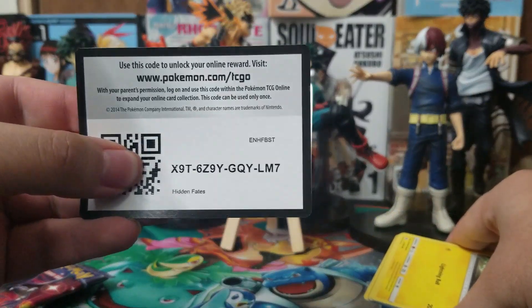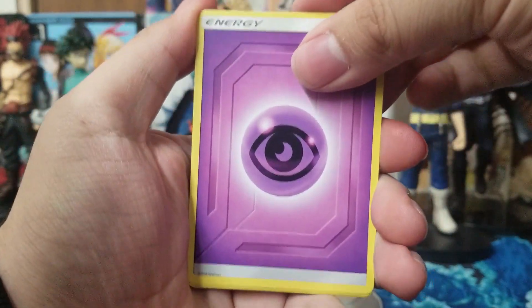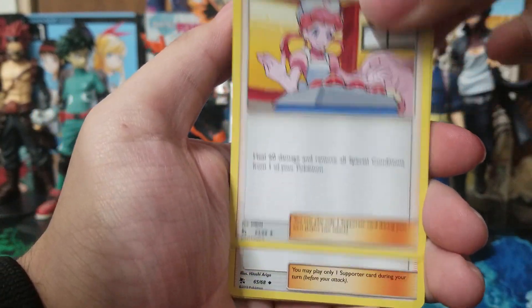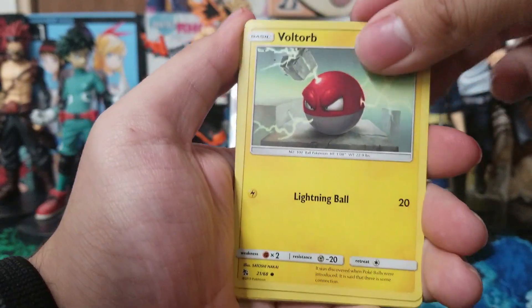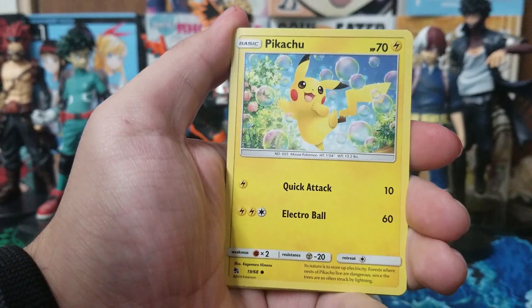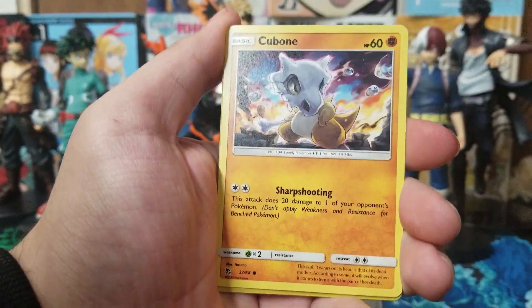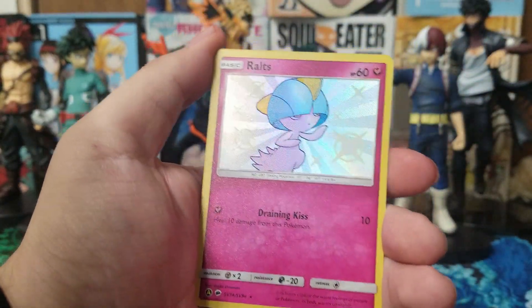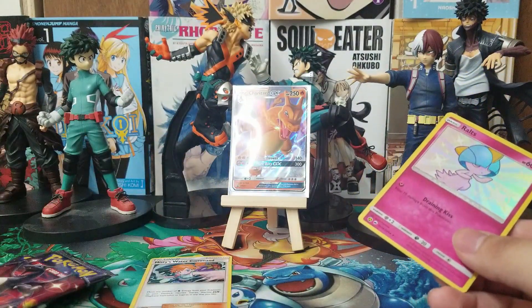Here's the code. Four to the front, and we have Psychic Energy, Misty's Determination, Pokemon Center Lady, Sabrina's Suggestion, Voltorb, Geodude, Pikachu, Clefairy, Cubone. Oh, we got a Shiny Ralts — all right, cool! And Misty's Water Command, which is a holo. So that's not bad.